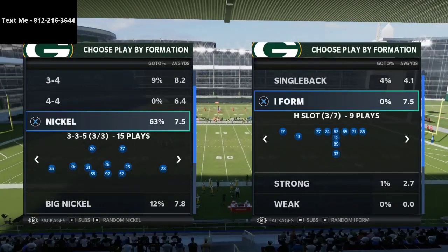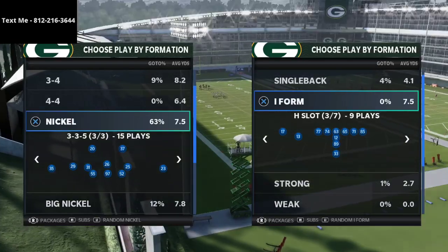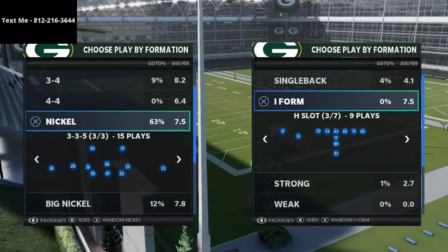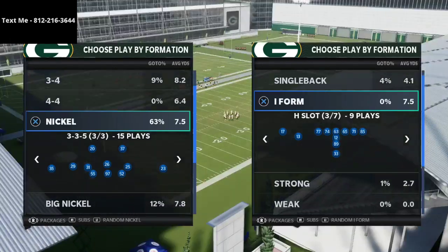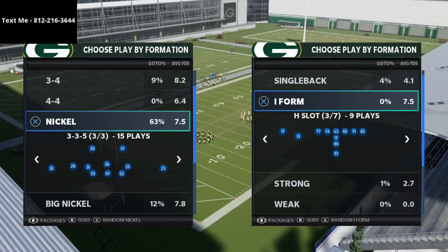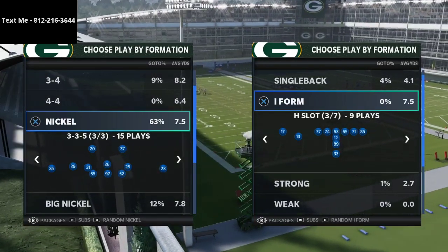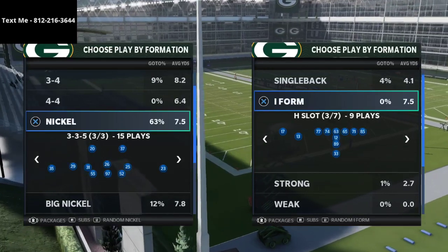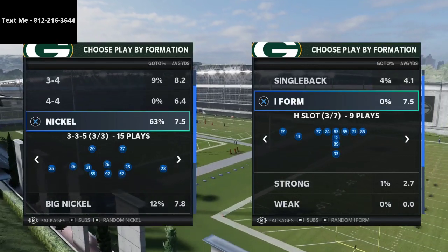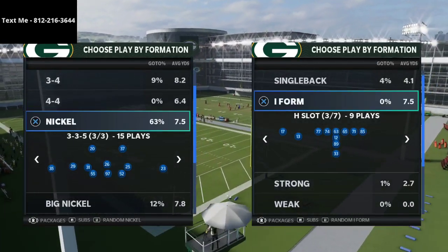Today I'm talking about man coverage, but if you're looking to get better on the defensive side of the ball, I've created what I believe to be one of the best defensive ebooks in the community — the Nickel 335 and 335 Wide defense. We've been running this defense all season long. It covers how to stop the run, the pass, and the best formations like bunch trips, tight end, and bunch tight end. That 335 Wide defensive guide is available in the description.